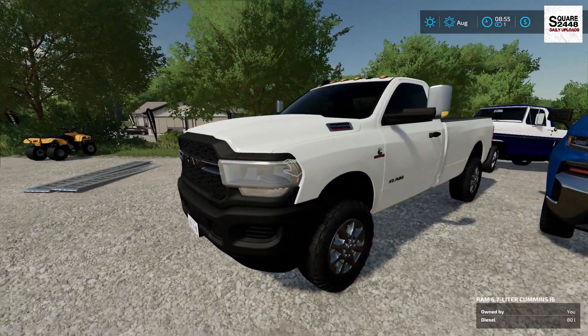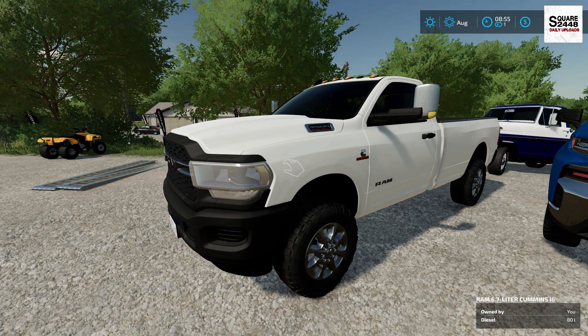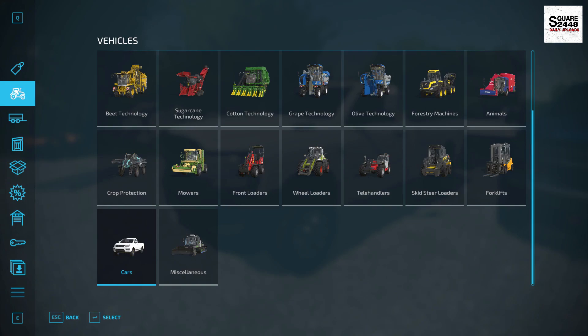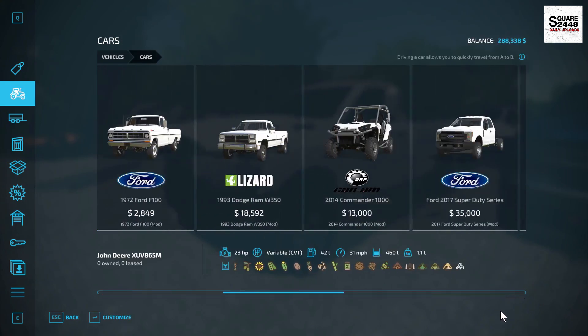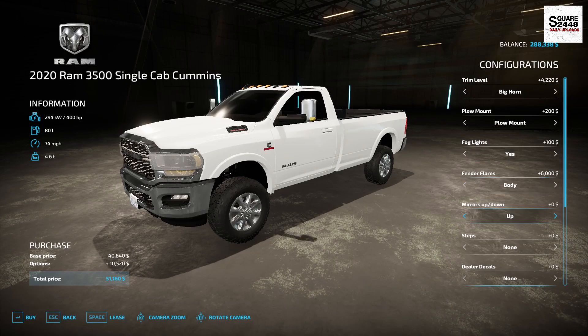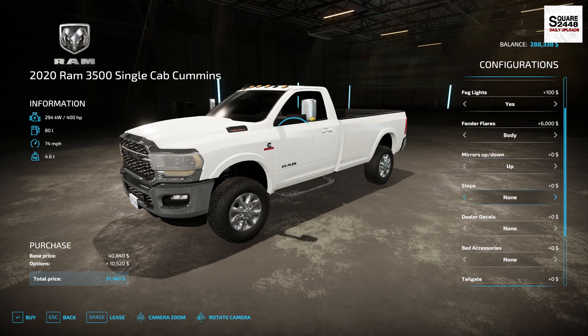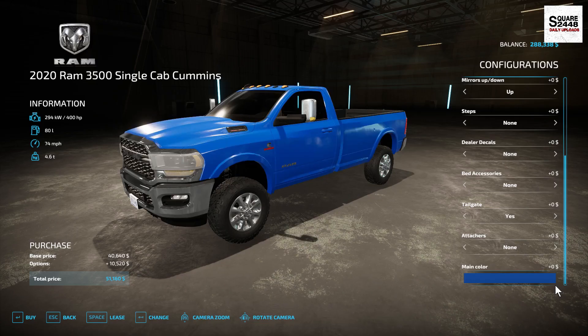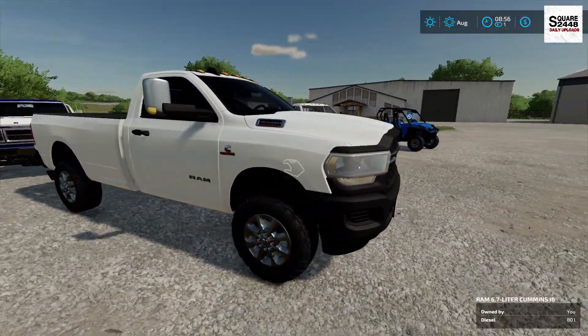Up next we have a 2020 RAM 3500 — this is the Cummins and Hemi version, a regular cab long bed. This truck was actually a conversion from FS19. Everything works on it; the only difference I've noticed is that there are no available strobe lights like previous versions. There are several options and features — fog lights, fender flares, tow mirrors up and down, a variety of steps, dealer decals including Case IH, Cats, and John Deere, tailgate options, and several different attachments. It is color changeable.